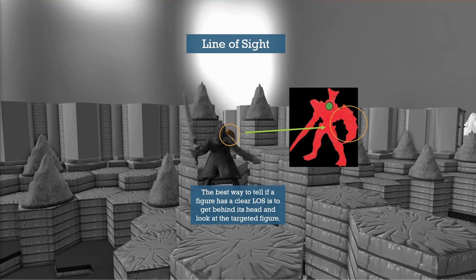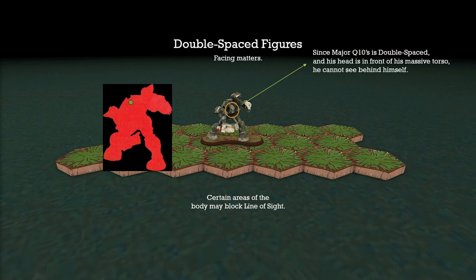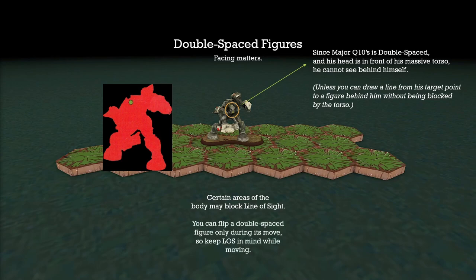HeroScape has a quirky rule to keep in mind here. For single-spaced figures like Agent Carr, facing doesn't matter — you can rotate them as you like because they can rotate their neck and look behind them. However, for double-spaced figures, facing does matter. For instance, Major Q10 is a double-spaced figure whose head is in front of a massive torso, and they can't rotate their head to look behind them. So unless you can draw a line from the target point to a figure behind them without being blocked by that torso, they can't see behind them. To fix this while playing, you just have to be mindful while moving — you can flip a double-spaced figure during its move as much as you like, so position your characters optimally for line of sight.